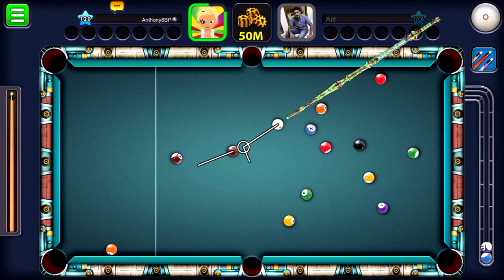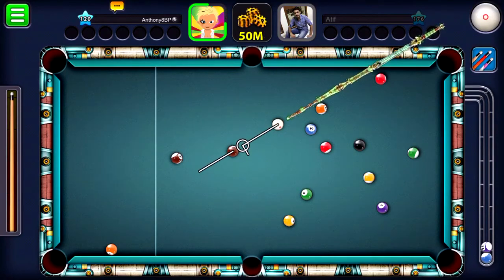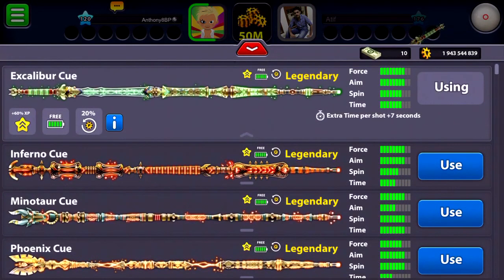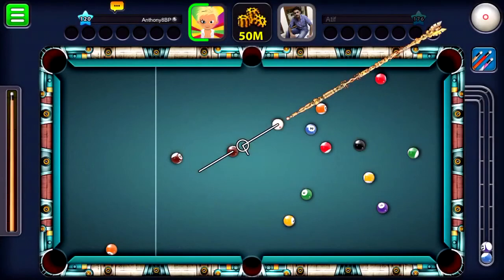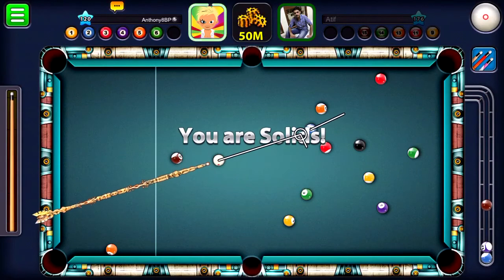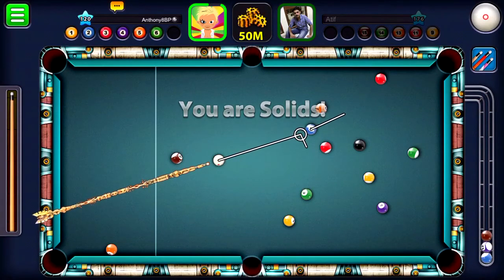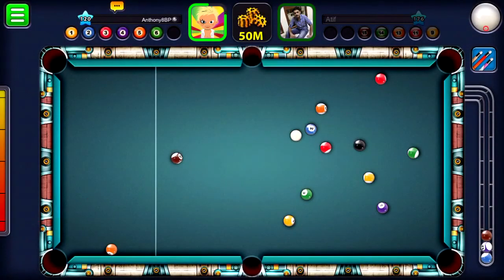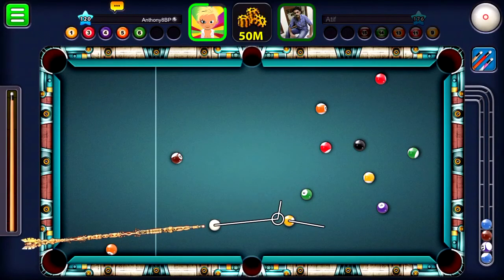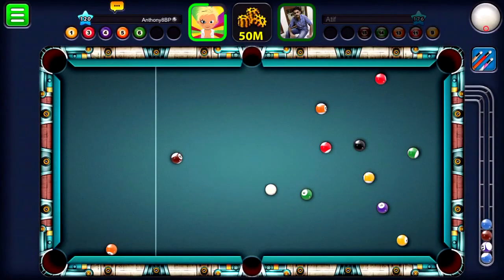We are already in with a chance to win. I almost forgot to swap legendary cues, so we will be using the Phoenix cue. Let's just play our 2 ball with a bit of backspin here. Things are looking nice so far.